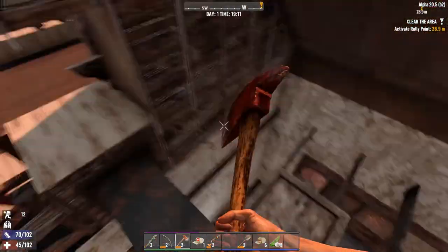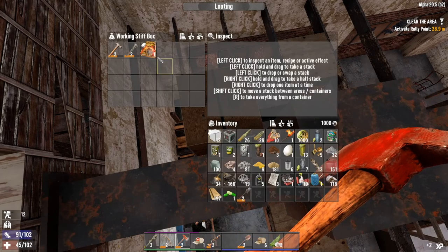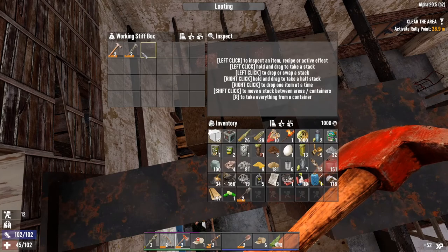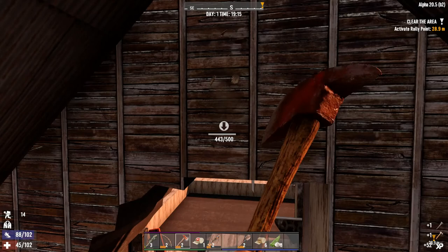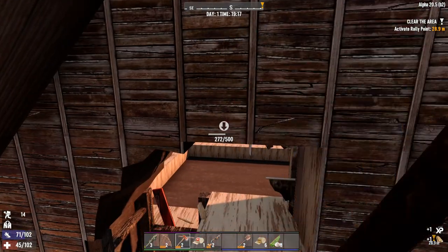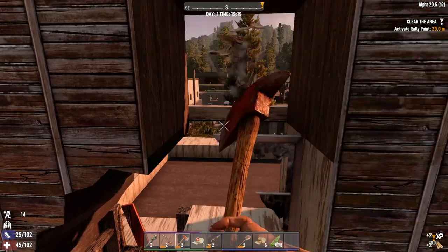I wonder if there's any more loot out there because it's pointing me out that way. Ooh, not bad — fireman's hat. And a bench. And a claw hammer — that's tasty, very tasty indeed. Okay, bust this open, come on then, chop chop.